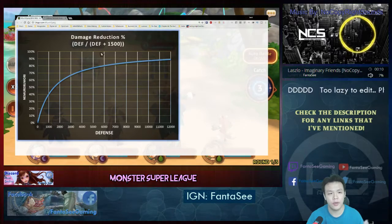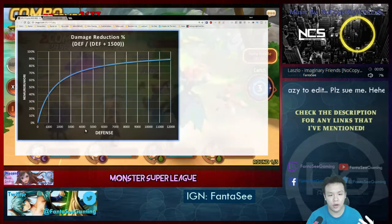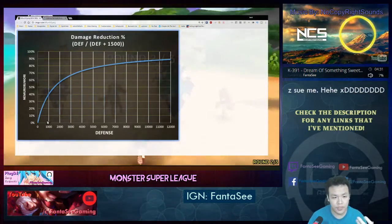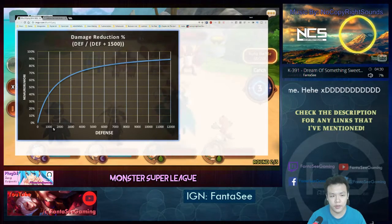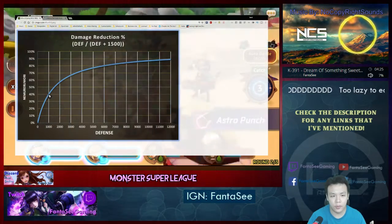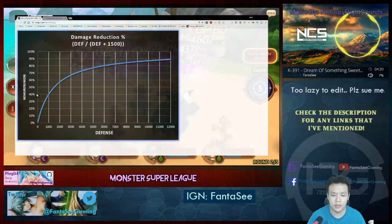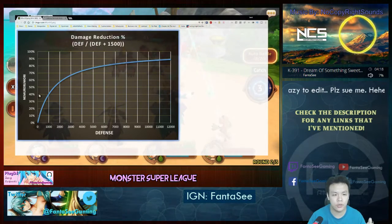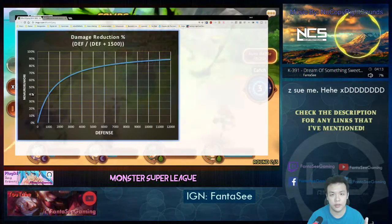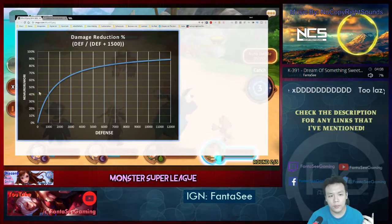On the Y-axis is the amount of damage reduction, and on the X-axis is the amount of defense. So if your monster has 1,000 defense, you can trace up this line and you'll see that at 1,000 defense you will have 40% damage reduction. So if the enemy does 100 damage to you, you block 40% and receive 60 damage.